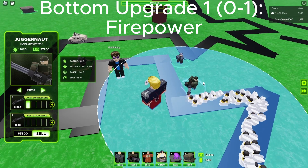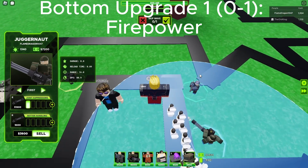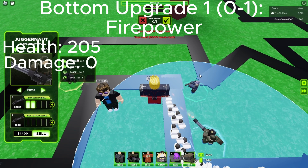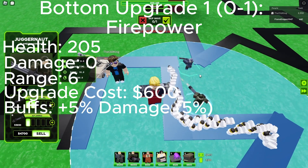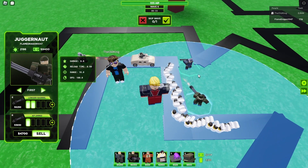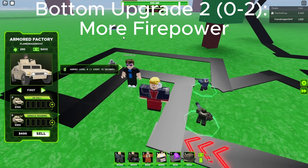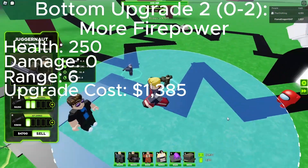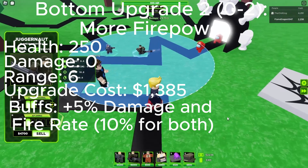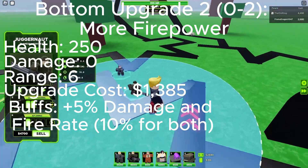Now moving to the bottom path. The first upgrade is called Firepower. It gains red stripes around the base of the HQ. Health is 205, damage is 0, range is 6, upgrade cost is 600, and buffs are plus 5% damage, 5% total. Upgrade 2 is More Firepower. It gains black stripes and even more red stripes. Health is 250, damage is 0, range is 6, upgrade cost is 1,385, buffs is plus 5% damage and plus 5% fire rate, both 10% total.